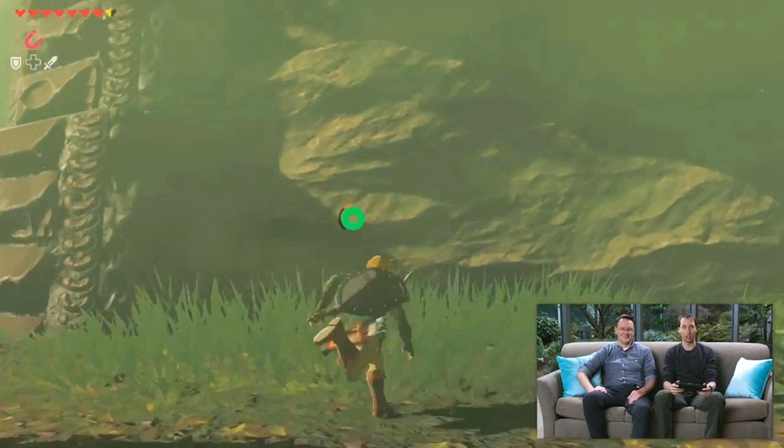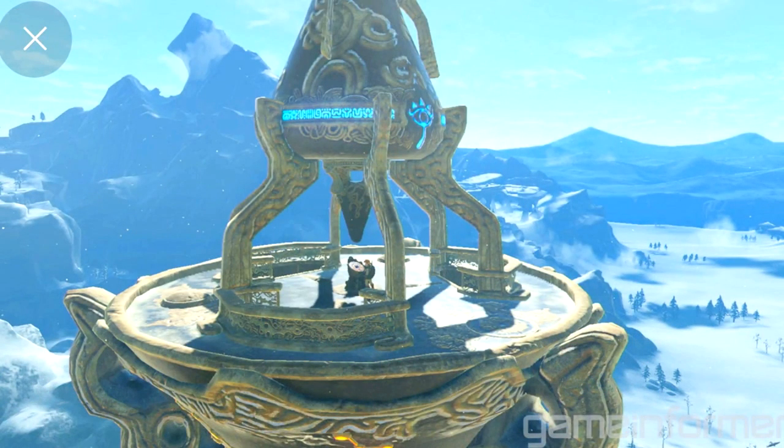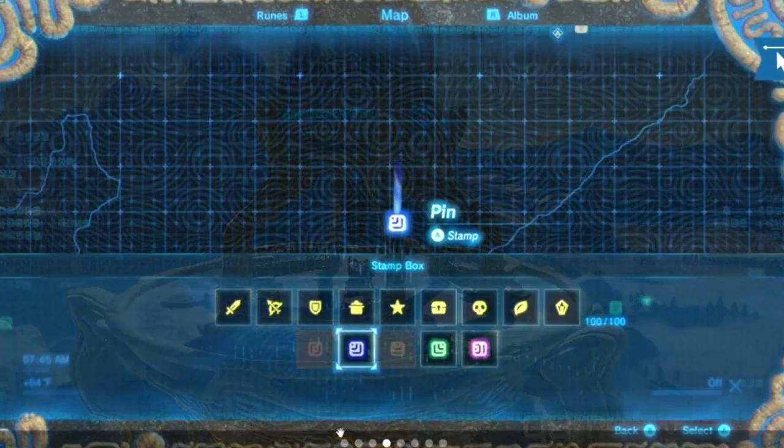The player spotted a suspicious-looking rock and hit it with a hammer, getting rupees out of it — so you can mine rocks for rupees and use them for crafting and things like that. You can also mark points of interest on the map using different symbols. There are about 100 symbols available, including sword, shield, bow and arrow, pot, star, chest, skull, leaf, and diamonds. You can mark wherever enemies are, where chests are, where rupees might be — however you want.